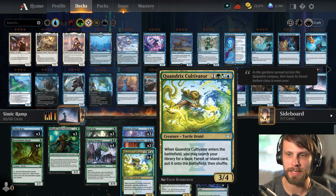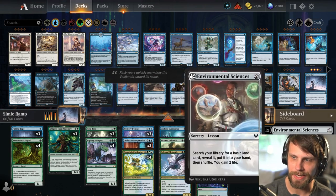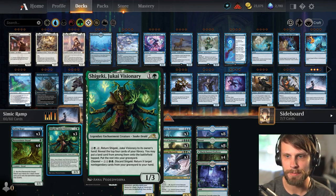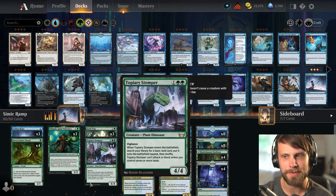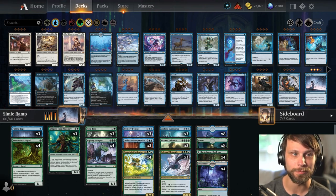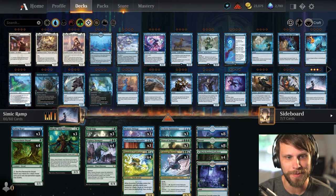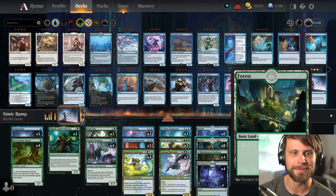Quandrix Cultivator and Topiary Stomper are both ramp spells on a stick, along with technically the Neverwinter Dryad. We have Field Trip as well to help us, along with Shigeki. Fading Hope is a little bit of interaction for us to efficiently bounce some stuff. That's pretty much the deck — it's really straightforward. MTG Malone, in my opinion this seems like a really nice deck. In the last video we got absolutely zero wins, but let's jump into some games.